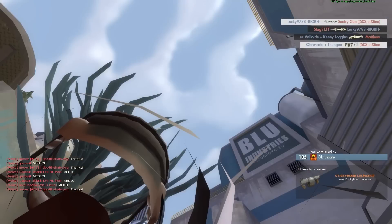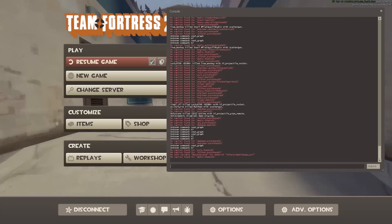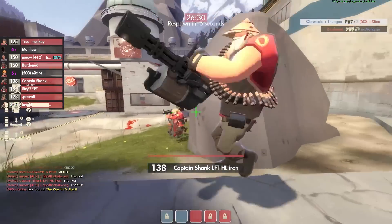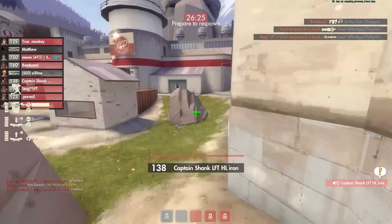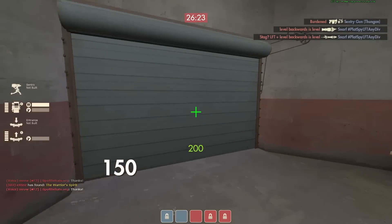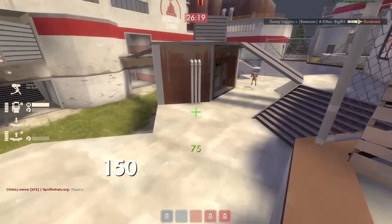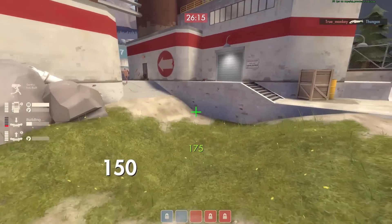I should have kept my distance a little bit closer there, because he lobbed the sticky behind my back, but it was all right. You want to move your teleporters forward, make sure that you got them up. Generally I'll leave the entrance up as long as possible. You don't really want to have to double back for an entrance — just leave the exit somewhere good.